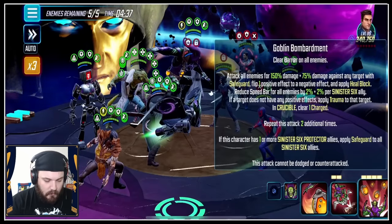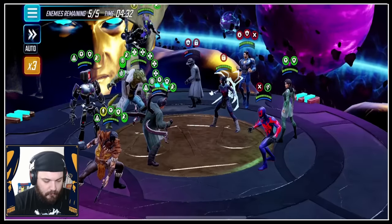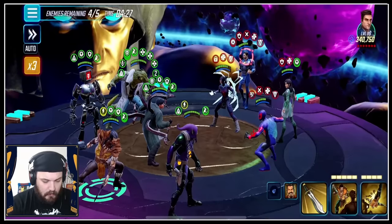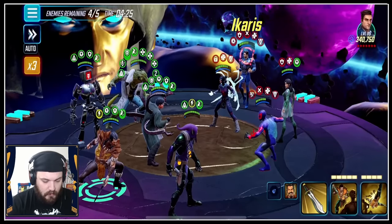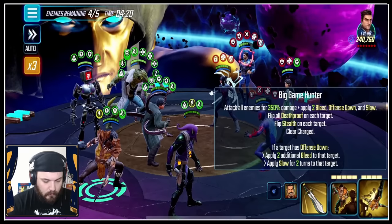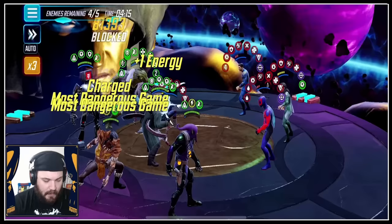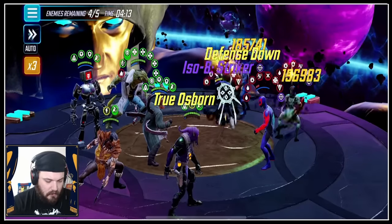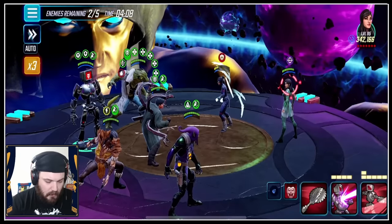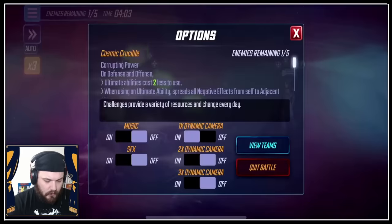Which one of these applies Trauma? If target does not have any positive effects, apply Trauma. We got that Ability Block on the Weaver, which is just fantastic. He's got Offense Down and two Bleeds — let's see if we can make this Icarus just straight up bleed out. That stops his passive. I think Kraven's passive is going to kill everybody here, and I'm a little concerned. We didn't even have to summon. Weaver's gone — let's back out.